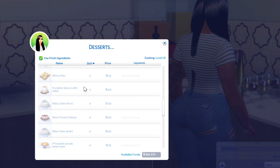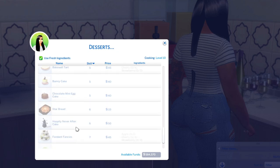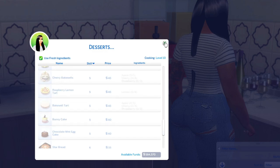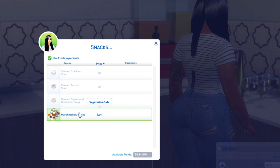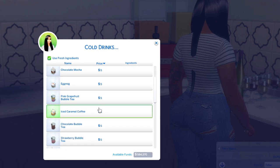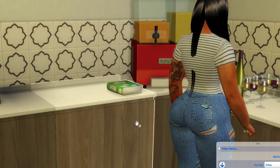For desserts we have chocolate things, birthday cakes, angel strawberry cake, cheesecake, brownies, blue baby cake, pink baby cake — y'all if you want to do a gender reveal and want to make the cake blue or pink, look at what you can do. All these different types of cakes — wedding cakes too. And we're gonna look at the snacks: cold drinks and regular snacks. We got marshmallow sticks, taro bubble tea, chocolate milkshake, eggnog — it's a lot of options.